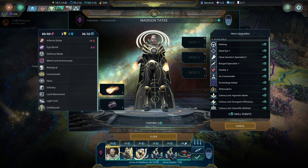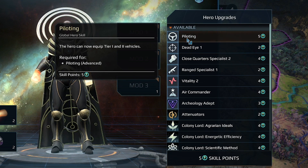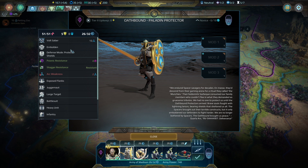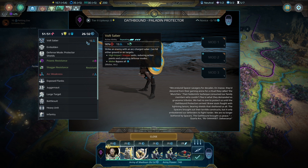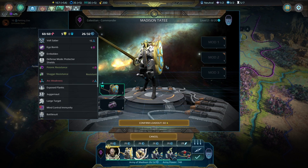Here's Madison Tati — she just leveled up from that combat so she has five skill points to spend. I've become a really big fan of Piloting for this faction specifically because they have access to some really powerful vehicles like the Paladin Protector. The Paladin Protector is kind of insane: it can heal units in an AoE, provide them defensive bonuses, has a ton of health, and a really powerful repeating melee attack.